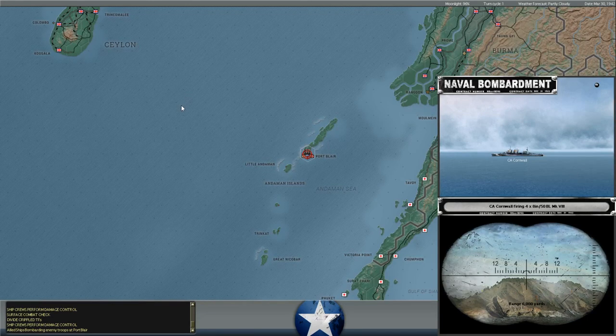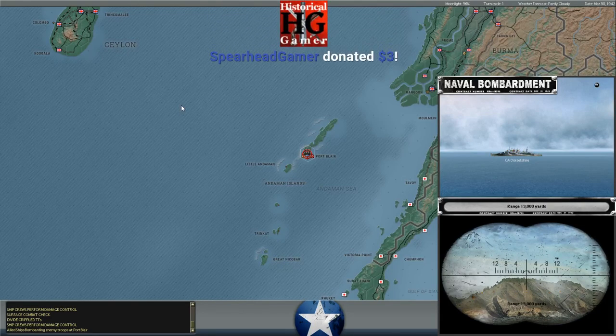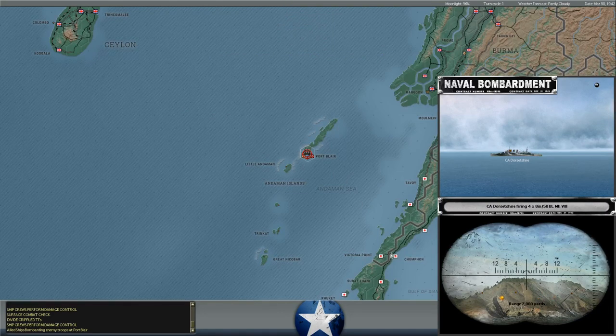We sent them in at night and at flank speed so they can pull back before the AM phase, in case the Japanese have any Bettys or Nells set to naval attack. I don't think the Japanese do, because if they had Bettys or Nells operating out of Victoria Point or Bangkok, they'd likely be bombing Rangoon, where we've been unloading the 7th Australian Infantry Division. So I don't think it's likely they have aircraft set to bomb naval targets.